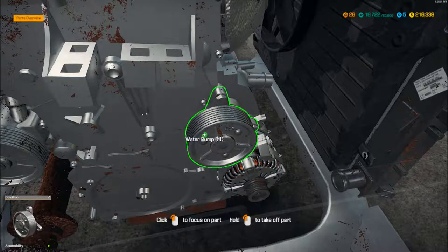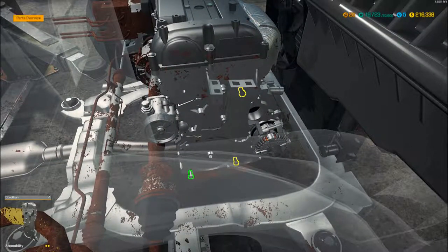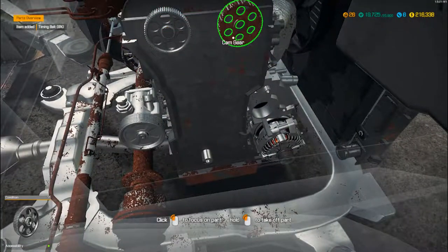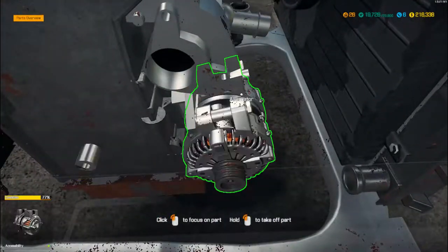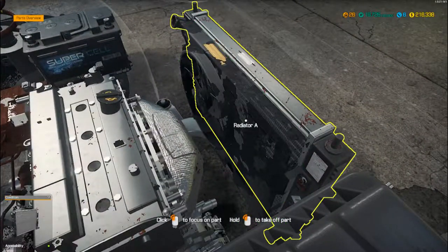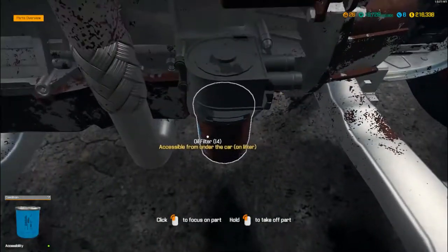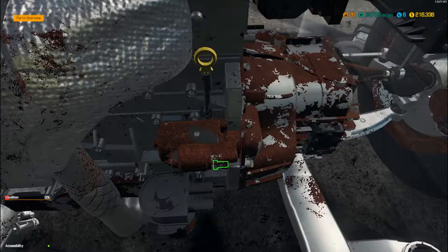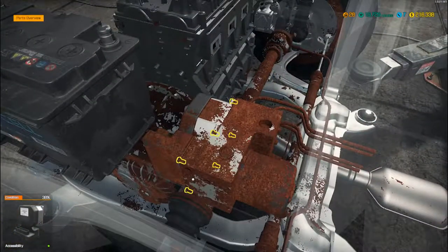We've got a problem with the timing chain from previous notes, so let's just whip that off. We need to get the timing chain off - at 9% that definitely needs doing. We also need that cam gear doing. The radiator fan housing needs to be pulled out of the way - that's underneath the car. Let's take that off and get the ABS module off - that looks knackered.